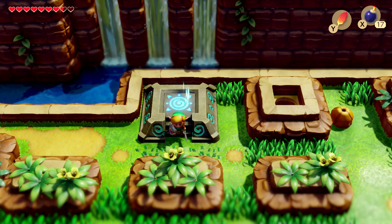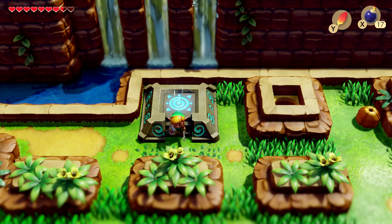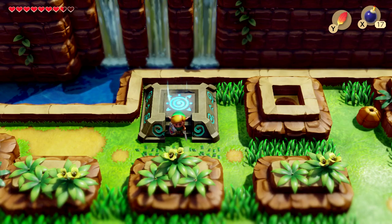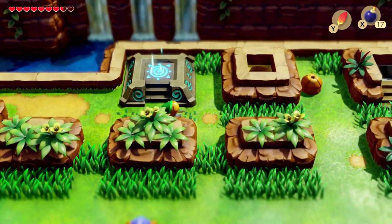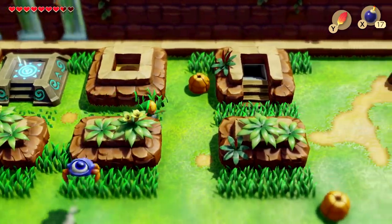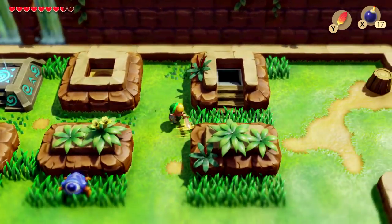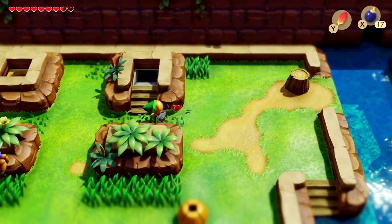Hello, and welcome back to another episode of Link's Awakening. I've lost track of what episode this is — I believe it's episode 7. But we're just going to dive straight into it. We opened the Angular Key gate last episode, so if you haven't done that, make sure to check it out.